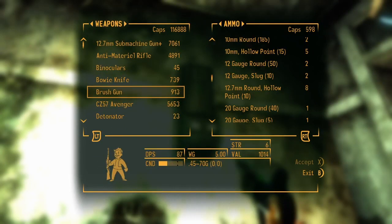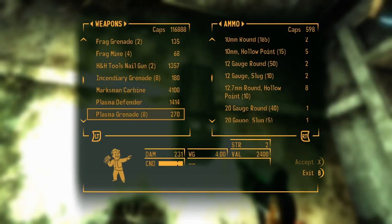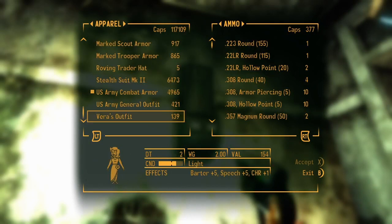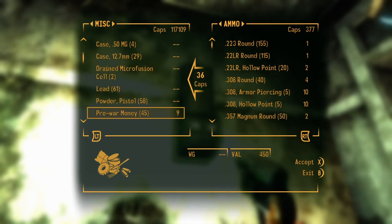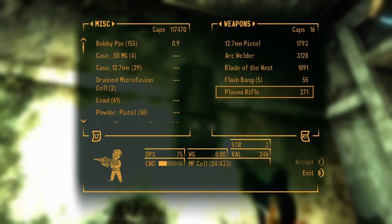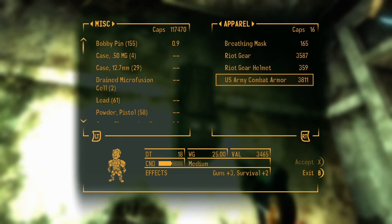Let's go back to weapons — if I got anything I can get rid of. Not that. The bowie knife — no. Plasma defender. Man, I got some pretty expensive stuff. Plasma rifle — that weighs eight. Back to the scrap. We'll take some hollow point — there's only ten of them, we'll take those. And that's about it. Grenades? No grenades. Riot gear. U.S. combat armor — that's got Guns plus three, doesn't it? That's kind of what I'm wearing.